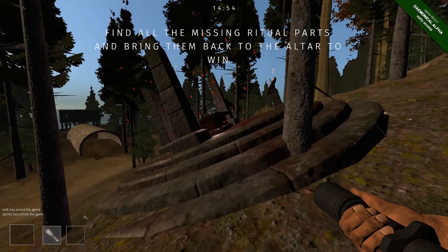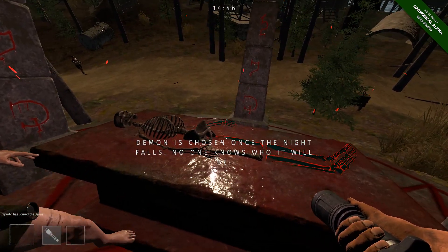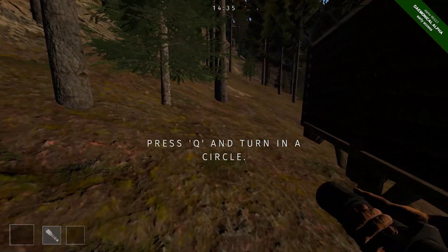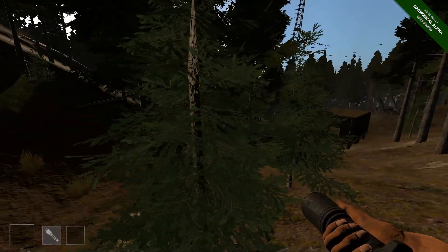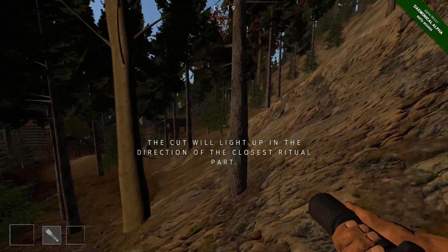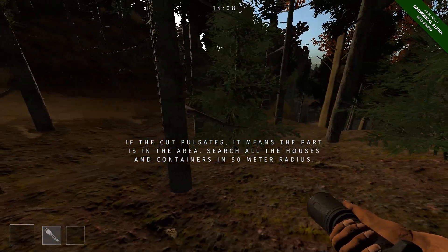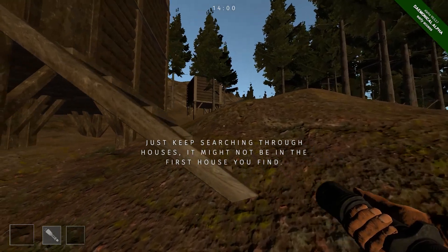First game as the survivor. Find all the missing ritual parts and bring them back to the altar to win. This is the altar. We have another fellow survivor here with a flashlight just like me. It says you hit your Q button and you can rotate around and try to find where the missing ritual pieces are. You move in a circle and it'll show you which direction to go to find a missing ritual piece. The slash on your hand will highlight if you're facing a direction where there is a missing ritual piece, and if you get really close the cut will pulsate.